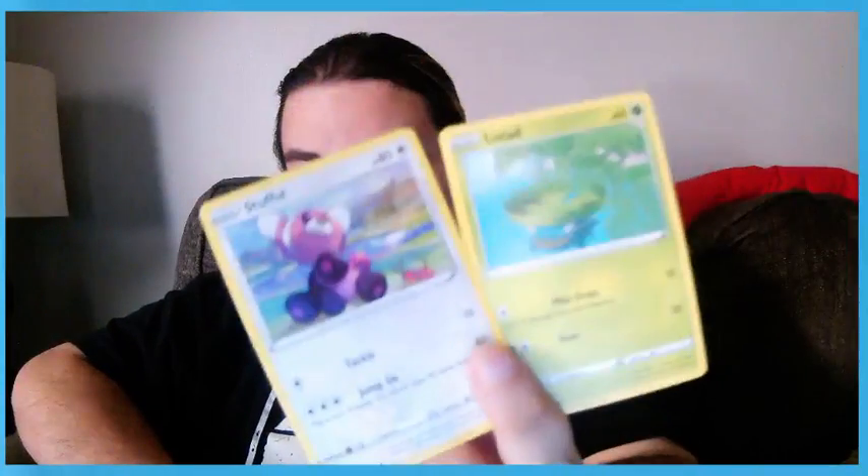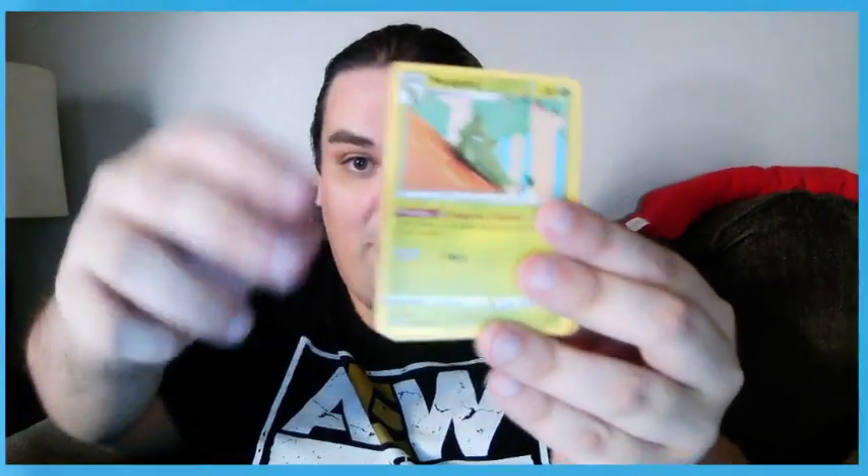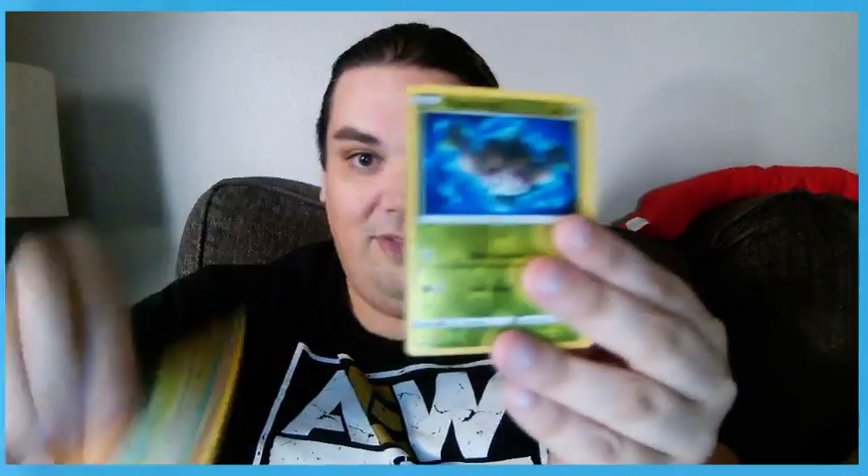So most of what we got was new — we did get a Lotad and a Stufful we already had, but everything else was new. So the new cards from today's packs: Toxtricity, Roly-Coly, Metapod, Bronzong, Meditite, Fantump, and Tool Scrapper. Not a bad haul. I didn't really get what I was hoping for — like Galarian Ponyta or something from the Impidimp line — but we still got some good ones. I can dig Toxtricity and I like Fantump as well.